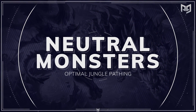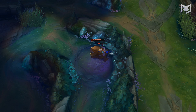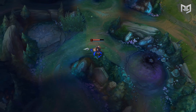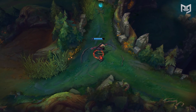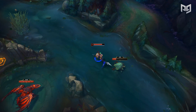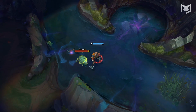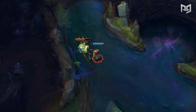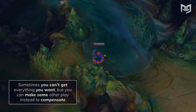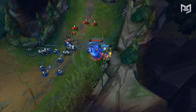Let's talk about neutral monsters: Scuttle Crab, Dragon, and Rift Herald. Taking Scuttle Crab depends heavily on which lanes have lane priority — if your team has priority near the Scuttle Crab you want, just take it. Alternatively, if your opponent has no threat of taking it because they're too weak or on the other side of the map, you can leave it up, clear your jungle optimally first, and then take the crab. In cases where you want Scuttle Crab but your laners don't have priority, understand that sometimes you simply can't get everything — continue your jungle path, gank, take a reset, or start the neutral objective on the opposite side.